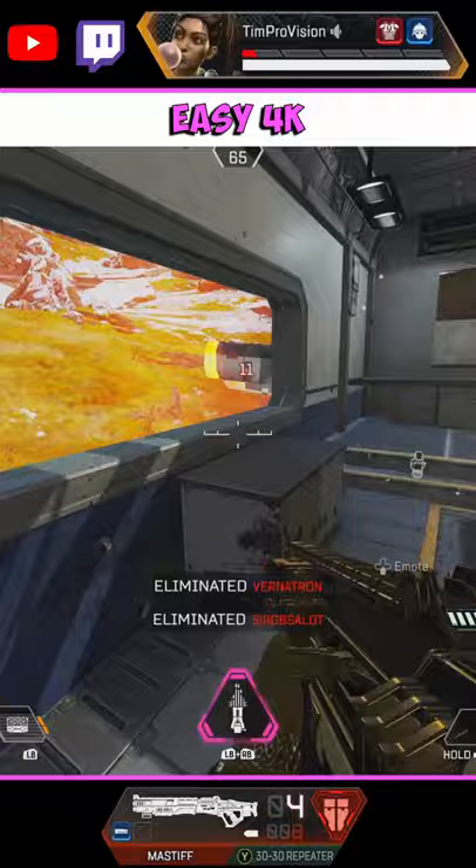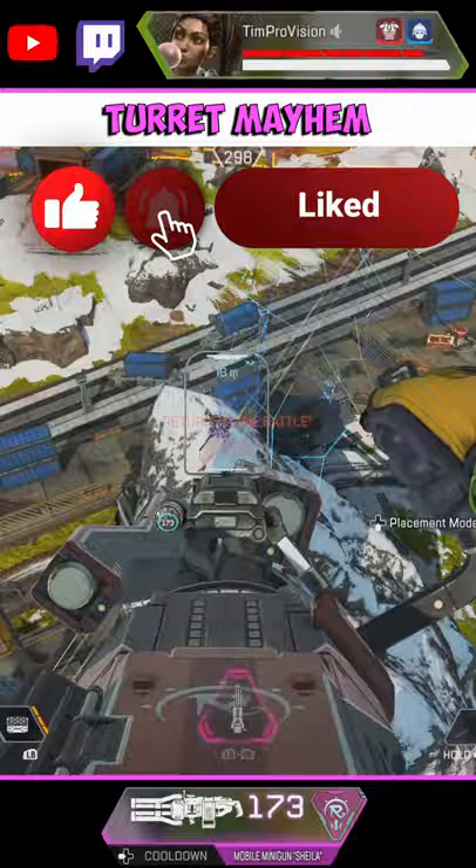Rampart's turret is now mobile. Pair up with an Octane, Caustic, or even a Horizon for some crazy plays. Place that pad down, jump on enemies while they are stuck in that Horizon black hole or slowed by the Caustic gas, and let Rampart do her thing. Check out my channel for more guides and tips.